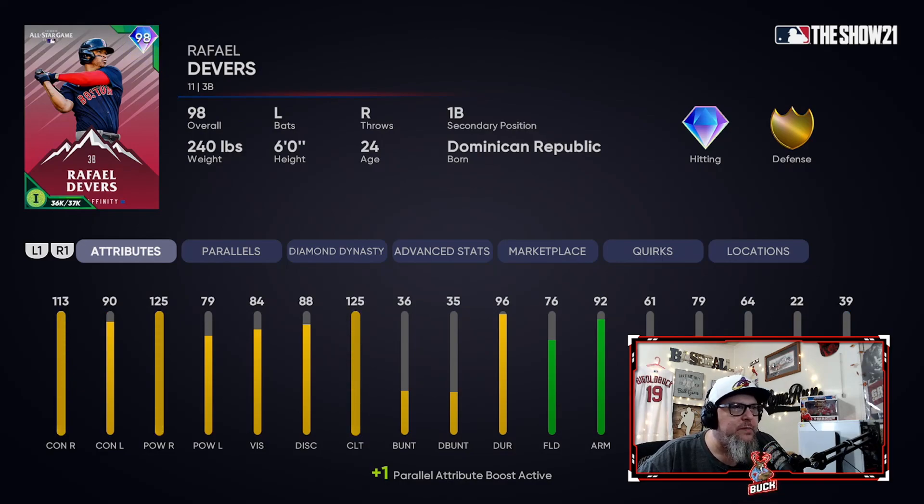Raphael Devers — my current third baseman. I know it says he has 79 power against lefties, but he hits lefties better than that — I think I have as many home runs against lefties as against righties. It seems like every time he comes up with a chance to use the bullpen, they bring in Hader or whoever, and I always hit whoever they bring in. He's got 84 vision, 125 power versus righties, 79 against lefties. Once he's paralleled, he'll be over the 80 threshold — 113 contact against righties, 90s against lefties. He's an okay defender at third base with a really strong arm. He's just outside my top five but very, very good — my third baseman right now.